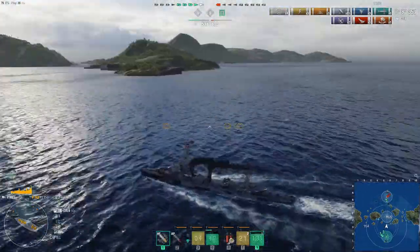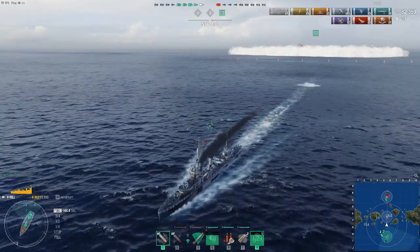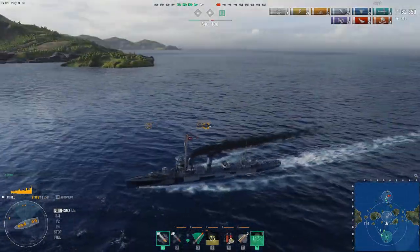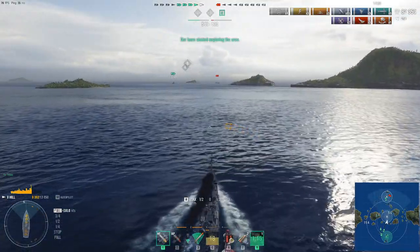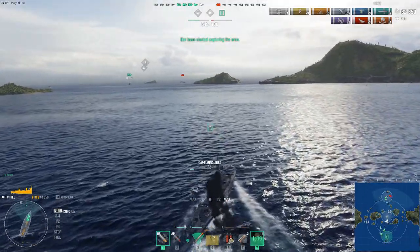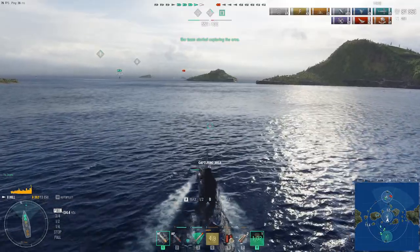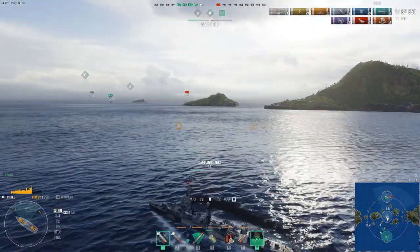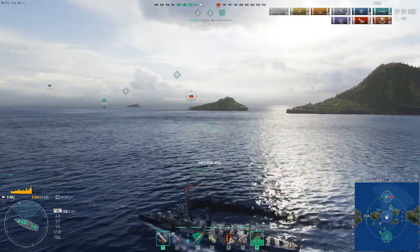Let me demonstrate the depth charges real quick. When you're going against a submarine, you want to get as close as you can and then drop the depth charges — they come out mainly from behind. Try to line up well with the submarine. Partner with someone who has hydroacoustic on your team; have them spot the sub for you and then go over it with depth charges. Submarines are still a work in progress so they may still change things with depth charges on the ship — keep that in mind.